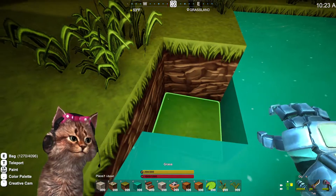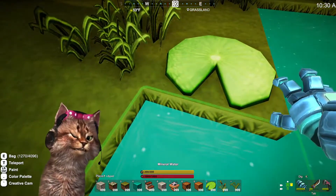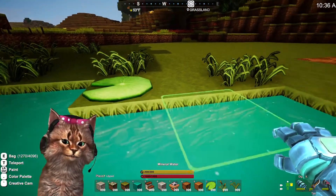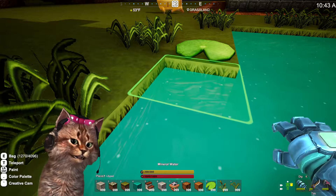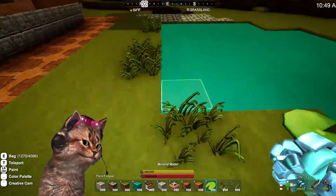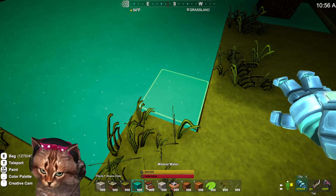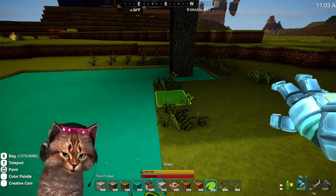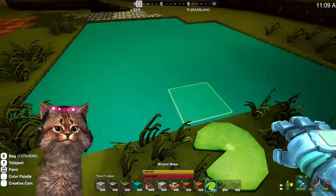That's what I want to do. Okay, let's put the block there and then put the lily pads down, and then take the block out. It's not going to let me do it. Interesting — doesn't let you do it. All right, well, I guess I can throw a couple lily pads on the ground, which looks kind of dumb, but...